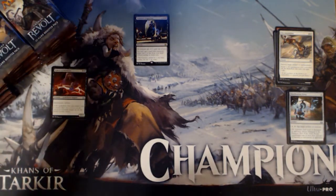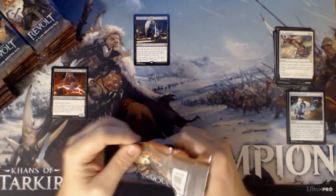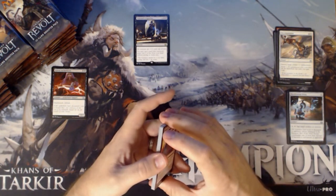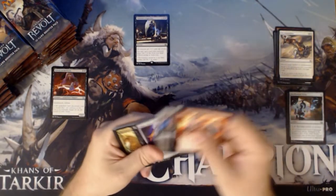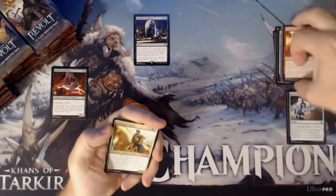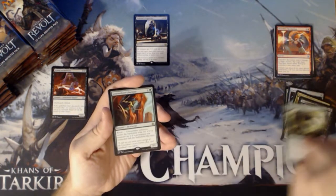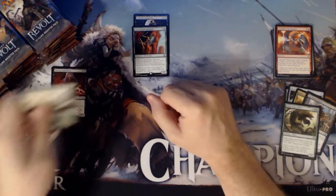Like I said earlier, if you see my compilation videos and the actual videos themselves, I've pulled a total of five inventions from this set alone in different products. Renegade Rallier, Slime Requisitioner, Ridgescale Tusker, and Greenwheel Liberator — forest and a Servo.